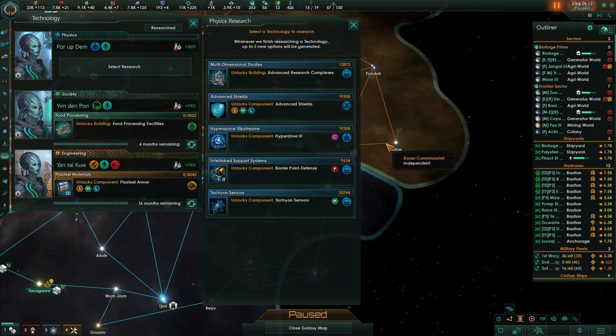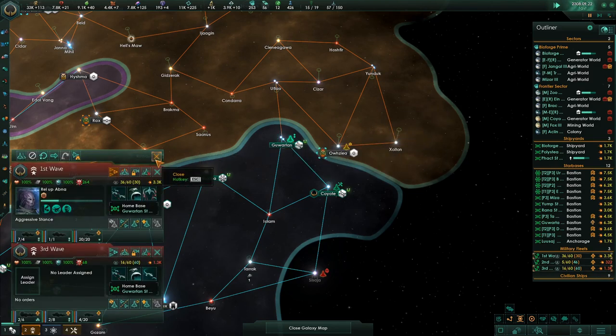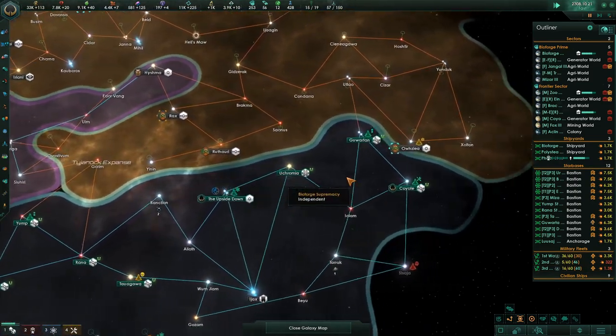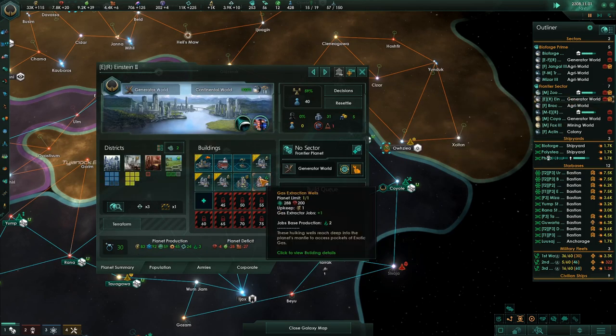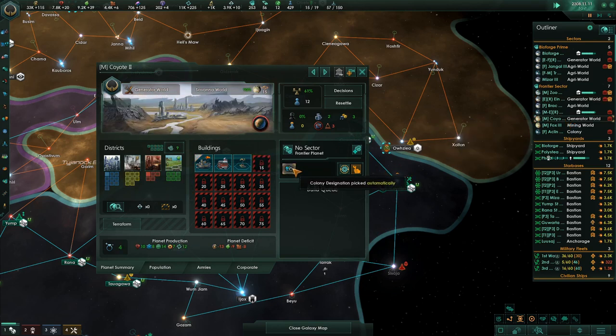I got this particle guy here. Let's have you unlock the hyperdrive. Third wave fleet. Let's get you reinforced with all of our stuff. How are our worlds down here doing? They lost their colony designation — so these guys are going to be a mining facility.